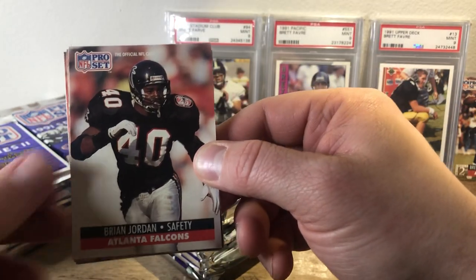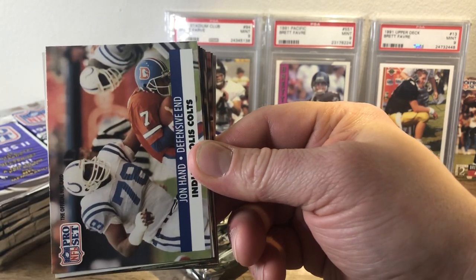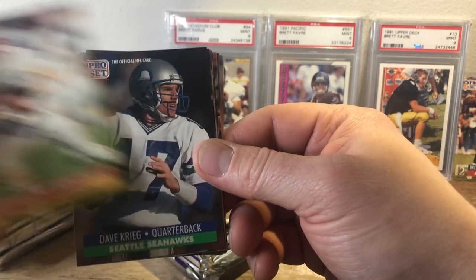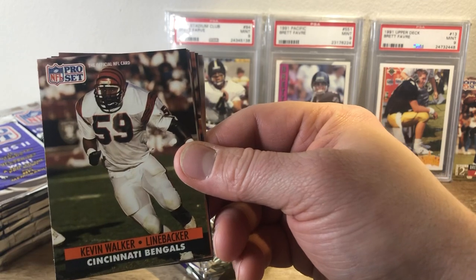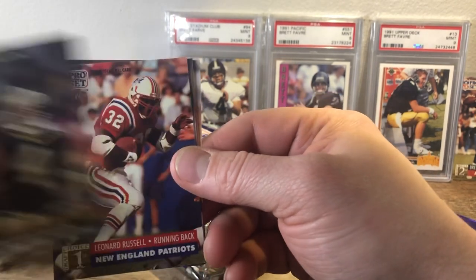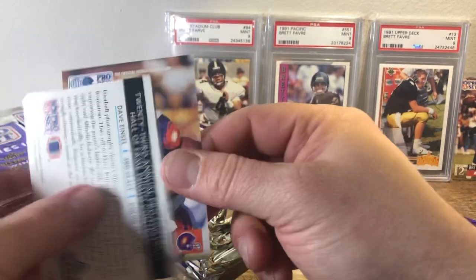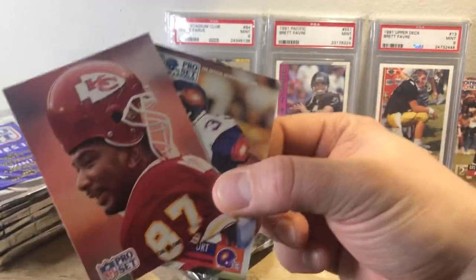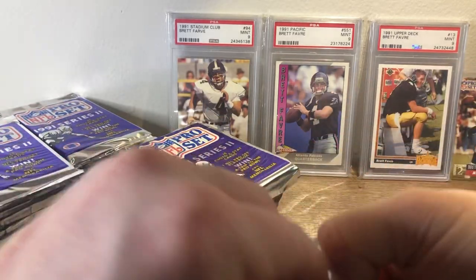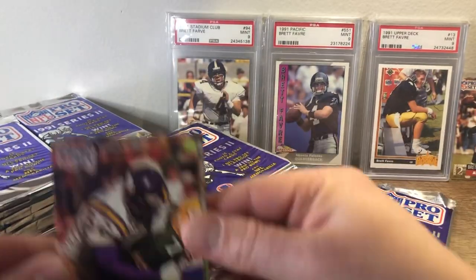We have Brian Jordan, Dave Lutz, William White, John Hand, David Fulcher, Barry Word, Dave Craig, Kevin Walker, Wilbert Marshall, Hassan Jones, Steve Walsh, Leonard Russell, Godfrey Miles, and Tony Baker. So far, not a bad first quarter of the box — lots of fun and cool stuff, including that Favre rookie.